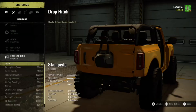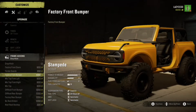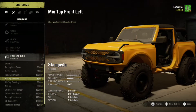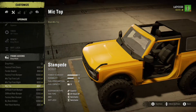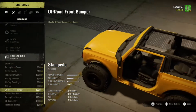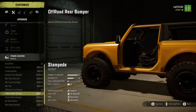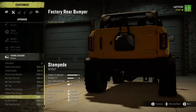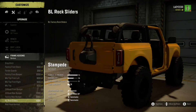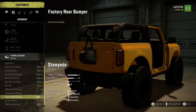It looks pretty cool without the top on it too. Just trying to decide which bumper to put on this thing - there are a couple different options. It was pretty interesting, you could do the tops individually, which is probably how it is in real life to make it easier to remove the top. It's pretty cool to add that into the game. Put some rock sliders on there, of course, and an off-road bumper.